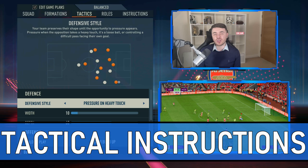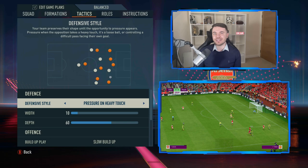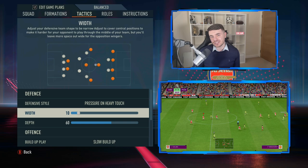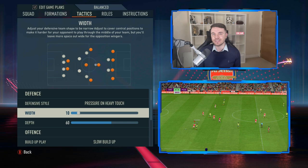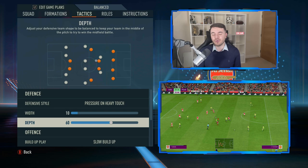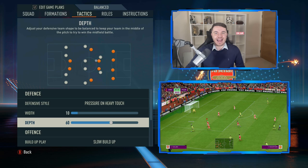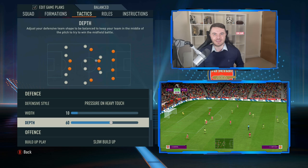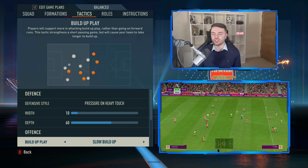For defensive style, we have pressure on heavy touch, which instigates presses when the opposition is playing themselves into trouble with loose touches. The width is down to 10 — with this 4-4-2 you want a very compact, narrow shape to force teams wide. Depth is on 60, giving a mid-block on the higher end, complementing that occasional press while not allowing too much room in behind, particularly against attacking transitions.